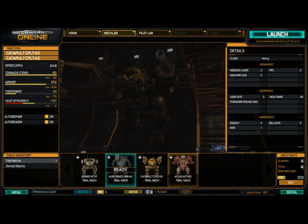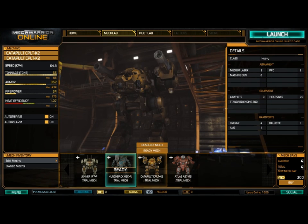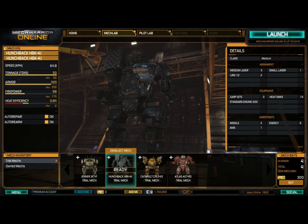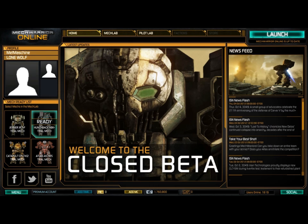Here you can see the various Mechs standing in the MechBay. You can see their armament on the right. What all these Mechs have in common is poor heat efficiency. The problem is that you have to compensate for this through careful firing, deliberate shooting, and proper weapon grouping.